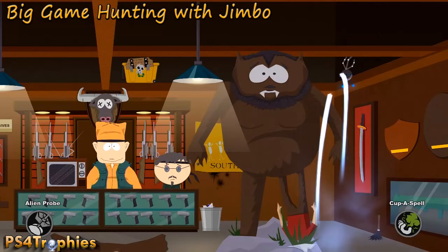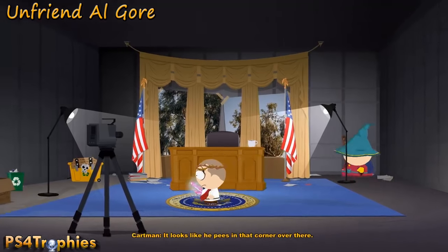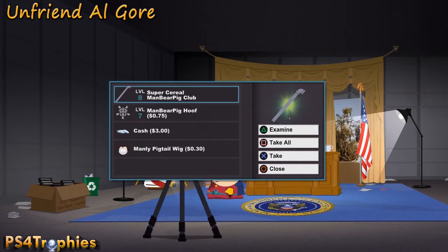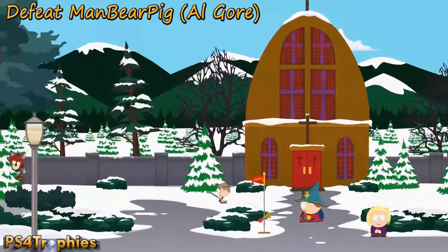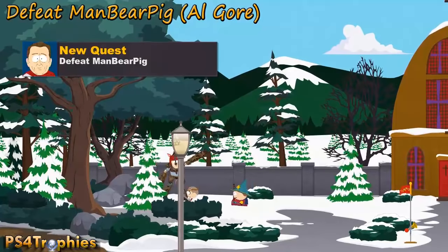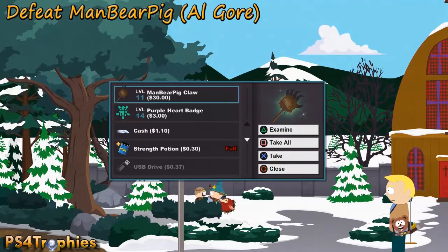After completing the big game hunting with Jimbo quest, you'll get a key that opens a chest containing two items. During the Unfriend Al Gore quest, once you defeat Al Gore, go into his locked secret room and get the Man Bear Pig Club. You can also defeat Man Bear Pig himself near the church and pick up the weapon off him. That's it for side quest equipment.